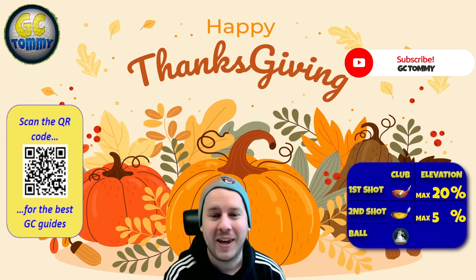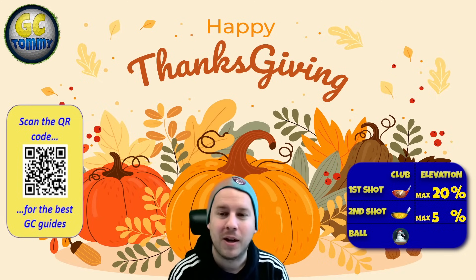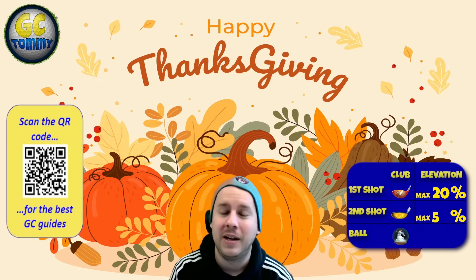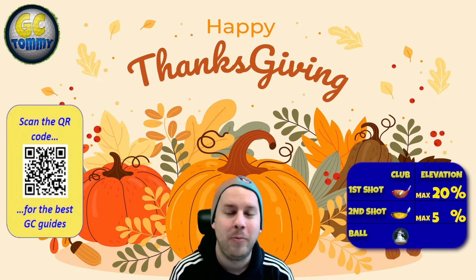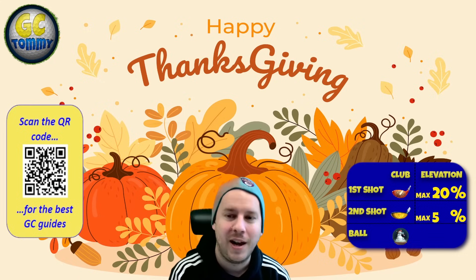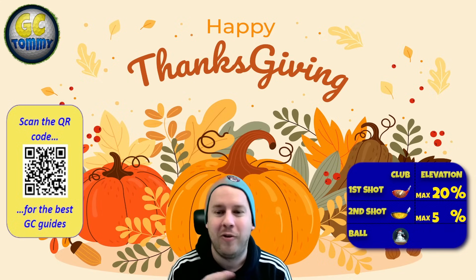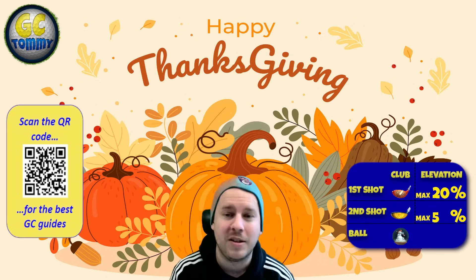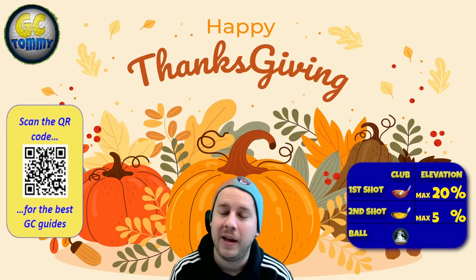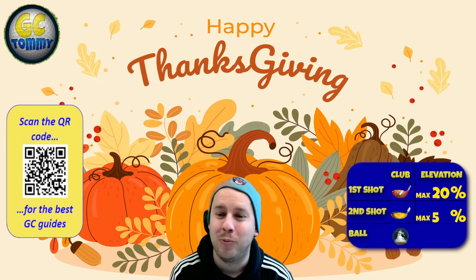Turn on the notifications. For those of you looking to improve your game even more, scan the QR code on screen or use the link patreon.com/golfclashtommy in the description below. That will take you to all our premium guide packages — we offer premium guides for checkpoint challenge, tour play and tournament play. Follow the info box on the right hand side for club distance adjustment, elevation adjustment, and ball and club type suggestions.